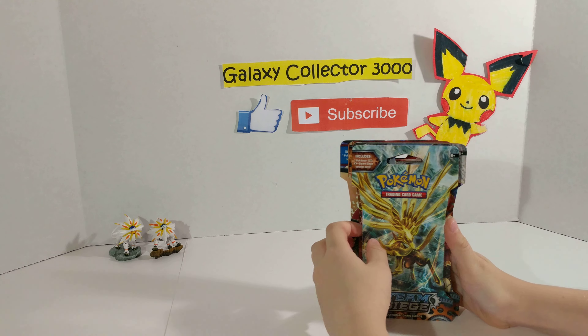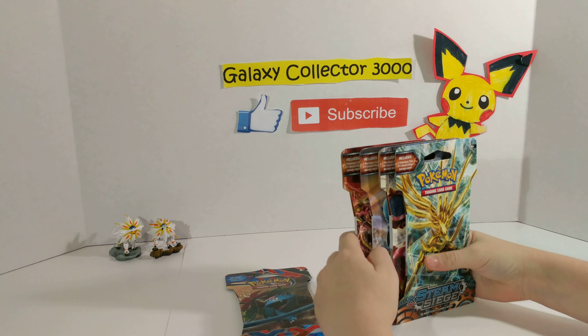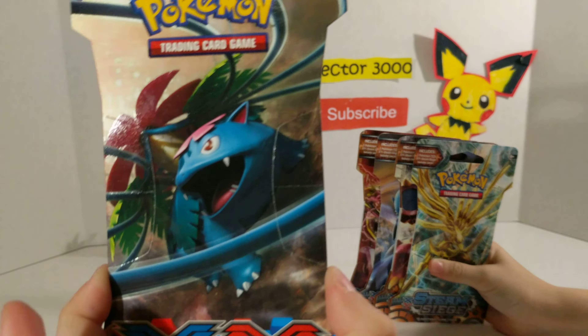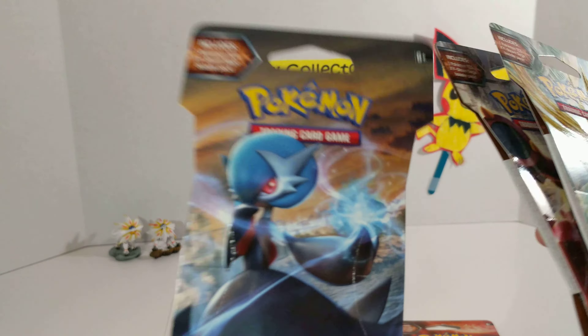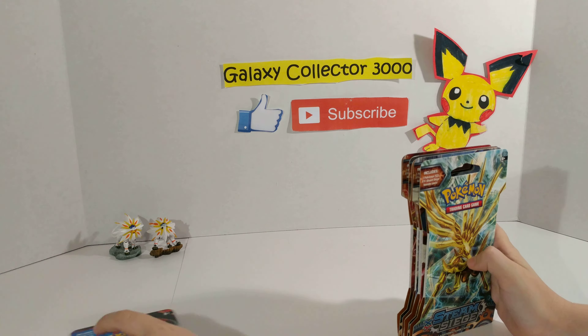Today we are opening up four Steam Siege packs plus an X and Y pack. The X and Y pack has a Venusaur on the front. We have the Yveltal, our Mega Gardevoir, Volcanion, and our Xerneas Break. I want to save X and Y for last.